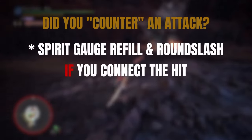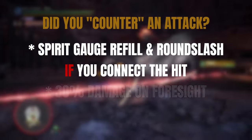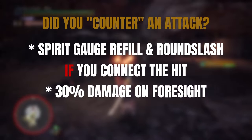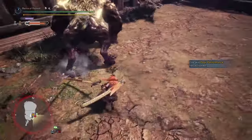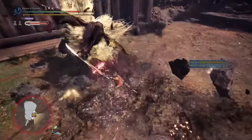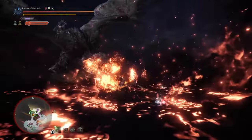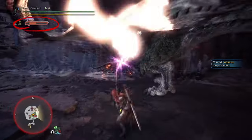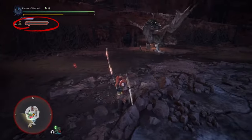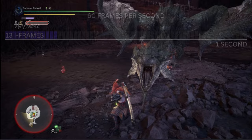The benefits of Foresight Slash are getting your Spirit Gauge completely filled and the ability to combo into Round Slash if you connect the returning hit. You also gain a 30% damage multiplier on the returning hit and 1 second of Hyper Armor. Hyper Armor is the poor man's invincibility — it makes you immune to knockback and stun, but it only reduces the damage you take by 50%. You're also not immune to status effects or pin attacks. If you try to perform Foresight Slash with less than 10% of your gauge, you only get 13 iframes and no counter frames, so you cannot activate the special effects of the move.